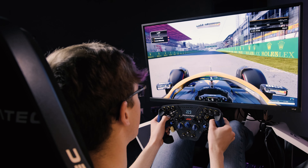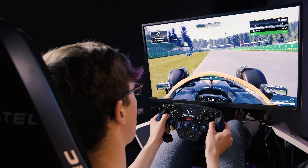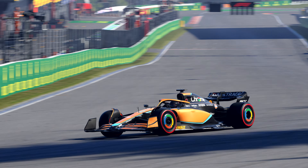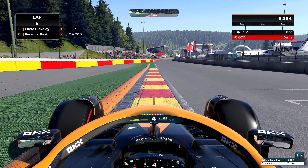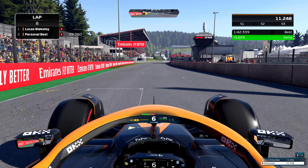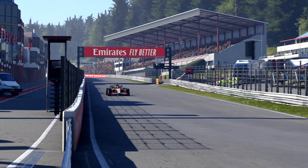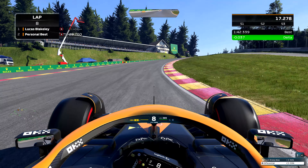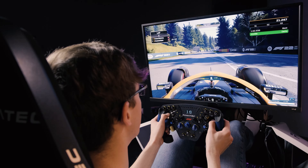Starting the lap here at the Spa circuit heading into turn one, you want to bring the car over to the left-hand side, braking just at the 100m board. It's very important to get a good exit out of here as it's going to set you up for probably the longest flat-out section on the track as we head towards the famous Eau Rouge Raidillon complex — flat out through the left, uphill through the right, just to the left on the kink, and then onto the Kemmel Straight.